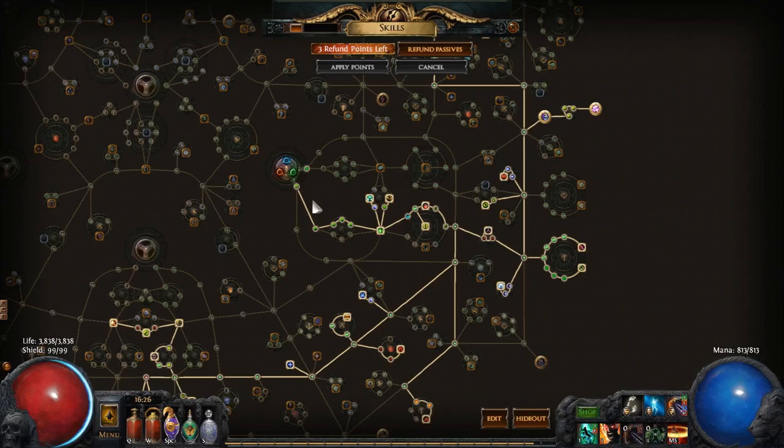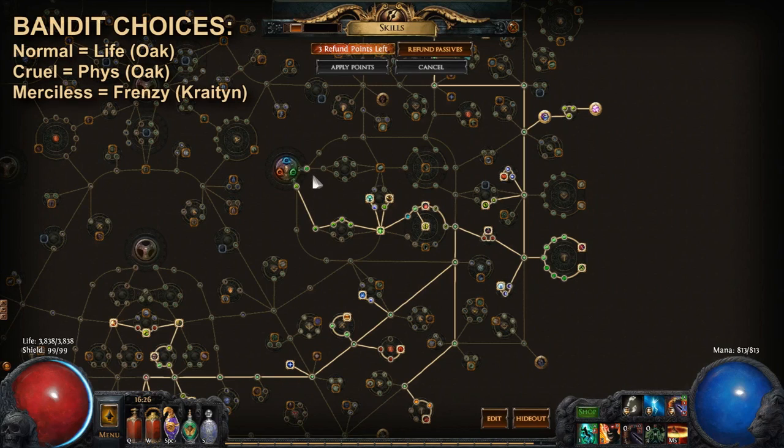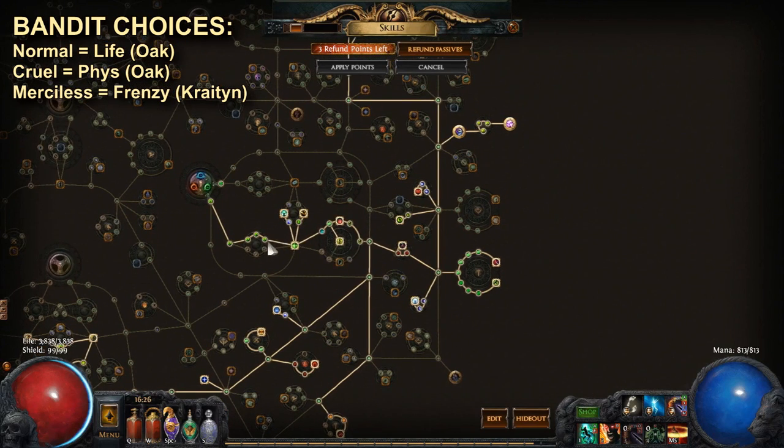I'll now give a quick runthrough of the passive tree. We get the attack speed from the start of Ranger going through life and evasion. If you wanted to go a little more glass cannon, you could alternatively go through attack speed and melee damage, though I think the life and evasion nodes are pretty good here. Next we get Finesse and go up to Heart of Oak, which gives a decent amount of life — 4% for 2 nodes — some stun recovery, and 1% life regen that helps support Blood Rage.